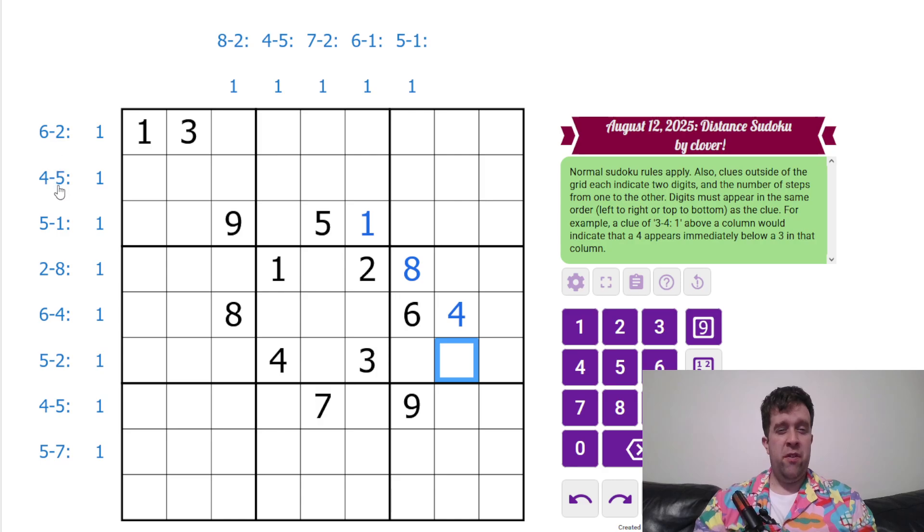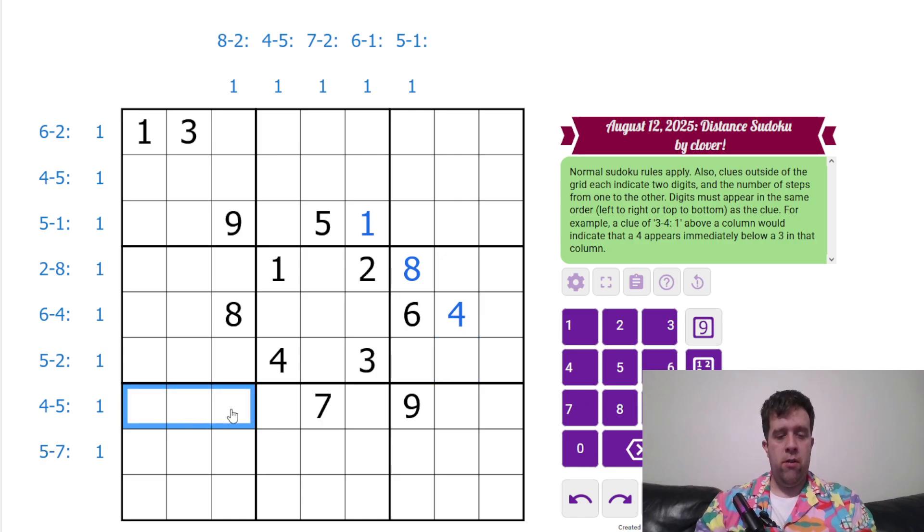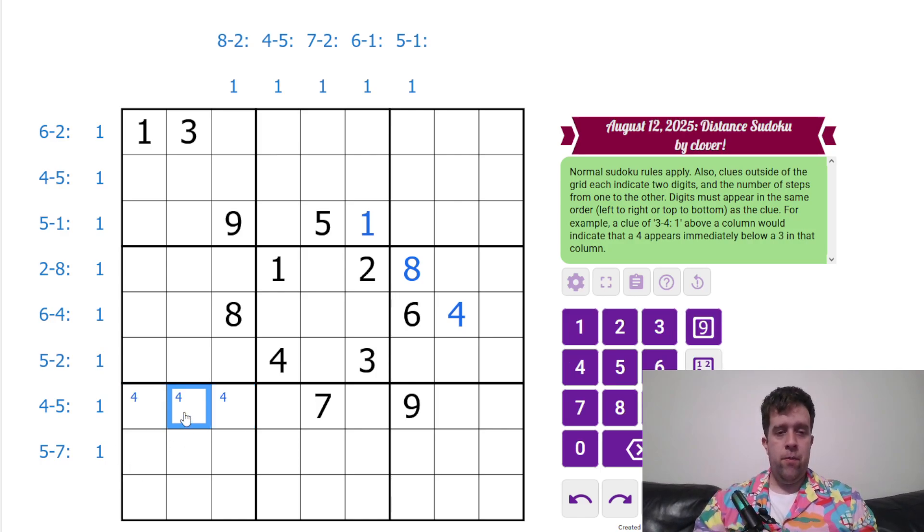Five to two — nah. Four to five — nah. I do know that four has to be in one of those spots. Why do I know that? Because I need a four and a five, and the four and the five need to be in that order next to each other. Can't go there because I got a four there. Can't go there because I can't put a five there. And four can't go at the end of the row. So these three cells must have a four, which means these three have to be five. Not super happy to pentamark that. Do I know enough to do five and seven? Absolutely not.